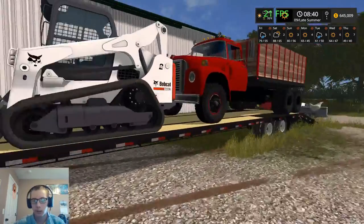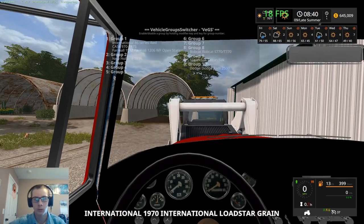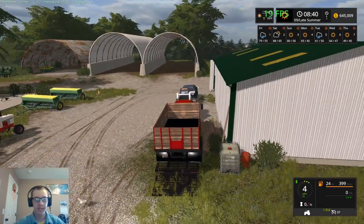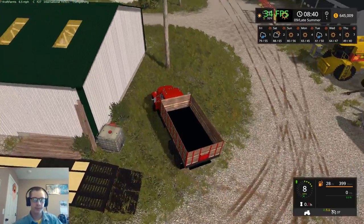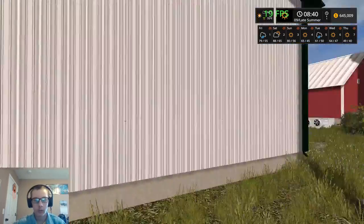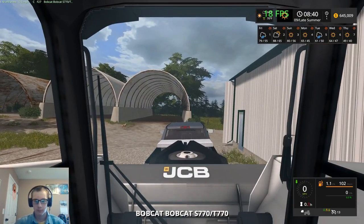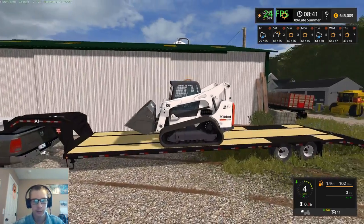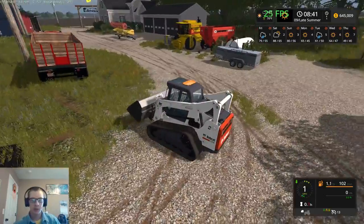We're going to go ahead and get in here. I want the truck. Let's just throw this in group seven for now. We're just going to back this off of the trailer and leave it sit here. Then we can hop into our bobcat. Because this bucket's not designed especially for this bobcat, it just clips through and stuff, but that's okay.